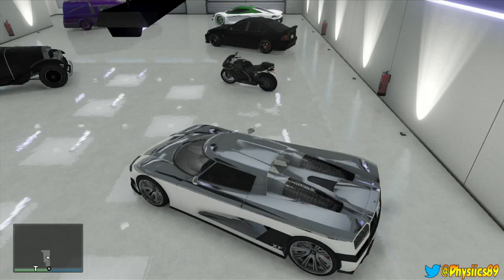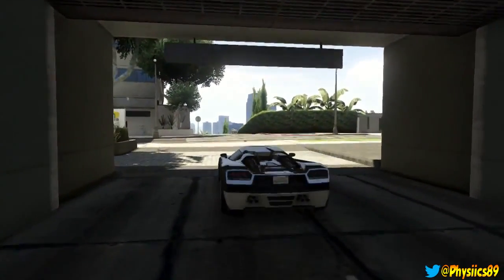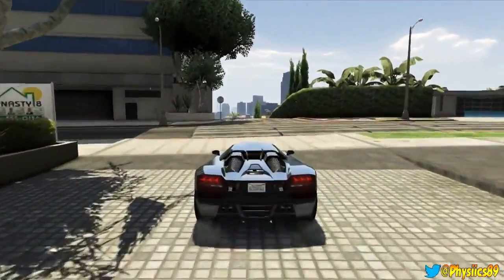In order to make this particular glitch work, you're going to need two people — yourself and a friend who owns the vehicle you want. So this vehicle belongs to my buddy Zyra — it is the Entity — and I want it.